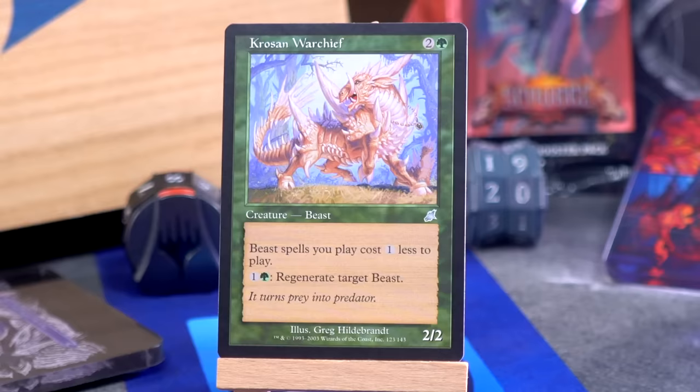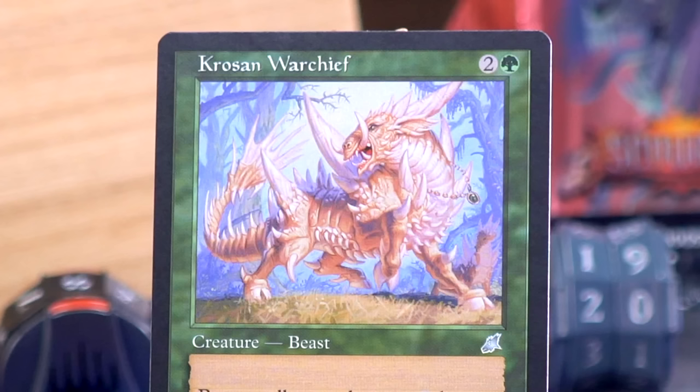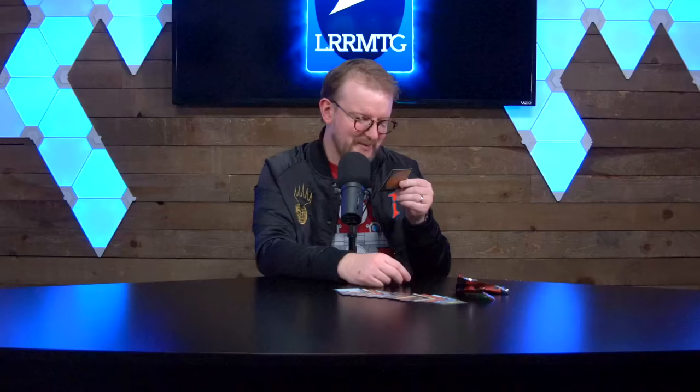Crosan Warchief — two and a green for a 2/2 beast, and beast spells cost one mana less to play. Also, for one and a green you can regenerate target beast. Sure, if you're big on beasts, I guess. Worst case scenario, it's a 2/2 for three that can regenerate itself for two mana, and that seems fine. Why is it wearing a little necklace? Greg Hildebrandt, you notable artist — why is this beast wearing like a Mox Emerald around its neck? What an interesting choice.